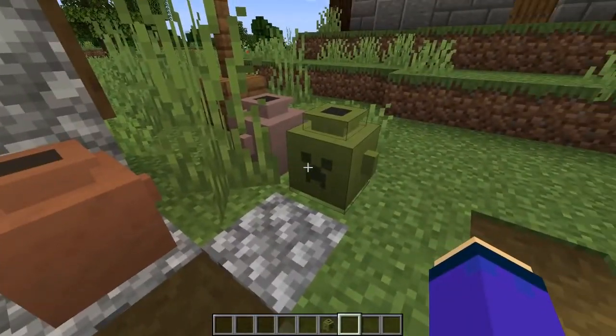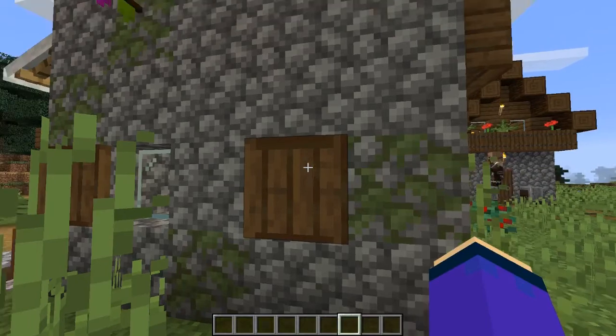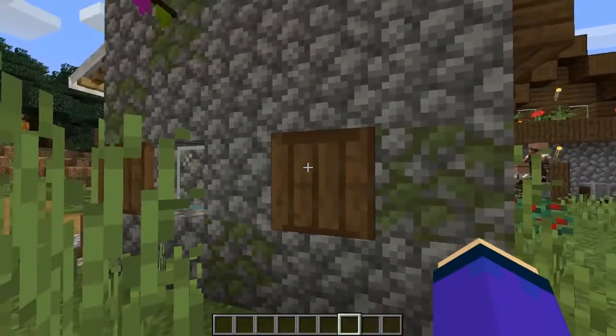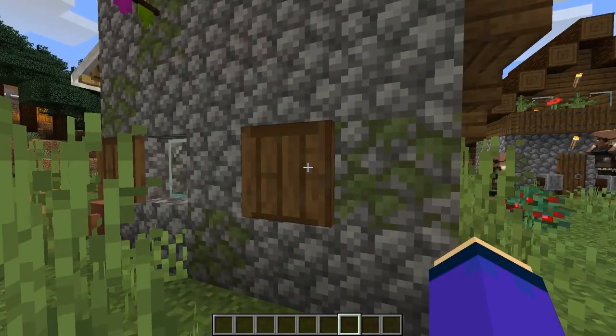For the lime one, it's the creeper head. Another work-in-progress feature which is now done is the shutter. It allows you to close the windows — well, to make a shutter. It comes in all wood variants.